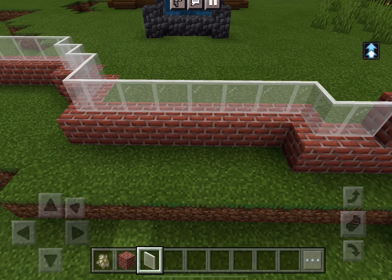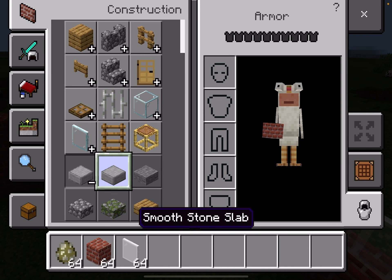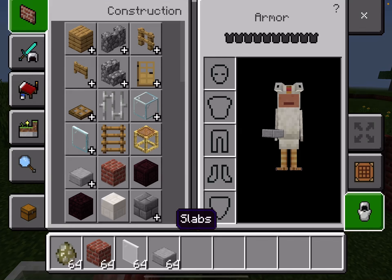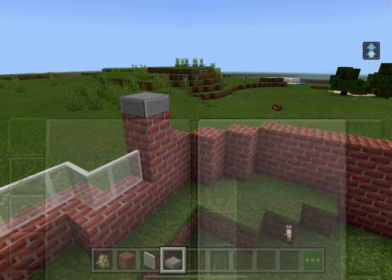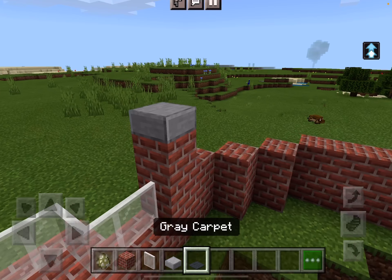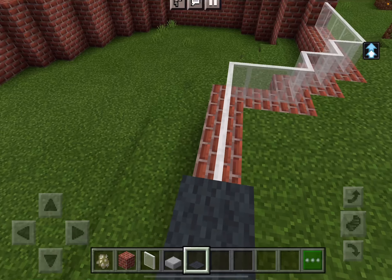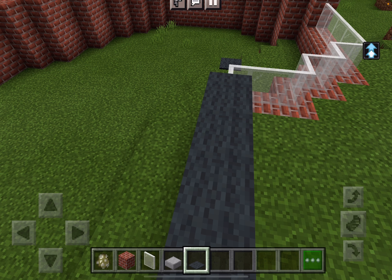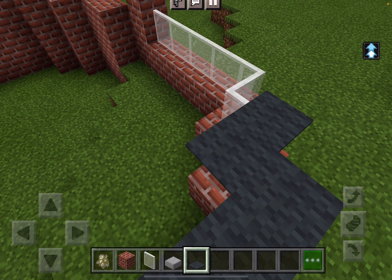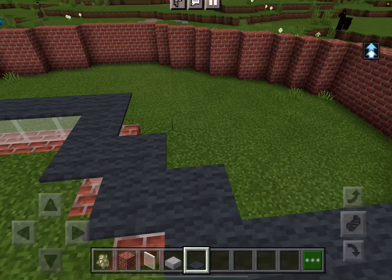And that's enough. So I'm going to put white stained glass panes. Panes are such a pain, because they're hard to place sometimes — they can be a pain. And I'm just going to put some things there.